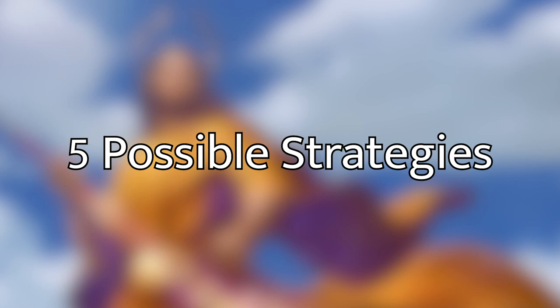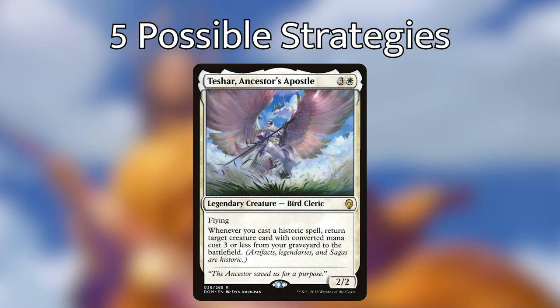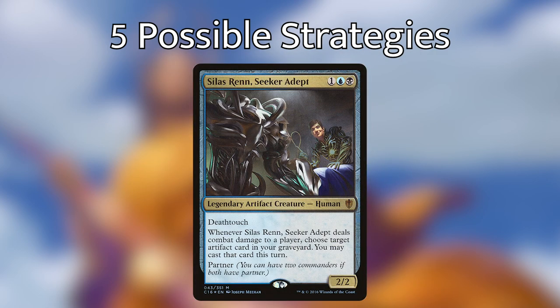In our last section, let's theorize five possible strategies you could take with this commander. This is just to get your head turning about the possibilities with Rebbec and what partners she'd pair well with. The first and most obvious one is white artifact recursion payoffs — you could go a mono-white deck with another mono-white partner and get so much value from artifact recursion, something similar to a Sharuum deck where you're casting lots of artifact spells and returning ones from your graveyard, getting loops going with Mirror Retriever and other things, and generally benefiting from lots of artifacts moving between your battlefield and graveyard.